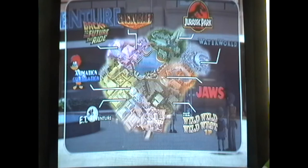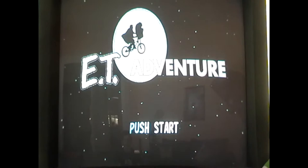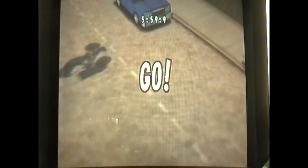Alright guys, we're back with our Let's Play of Universal Studios Theme Park Adventure on the GameCube. We're going to now ride on E.T. So this will be our first ride of the Let's Play here. And I know how to play this one already — basically just riding your bike down. It's impossible to not win this one. It's pretty easy.